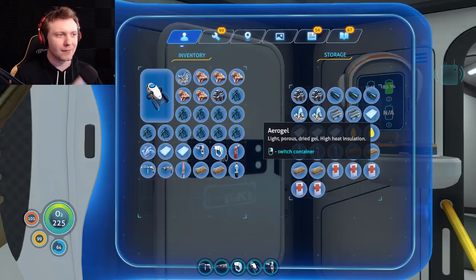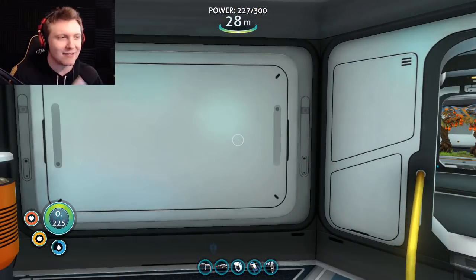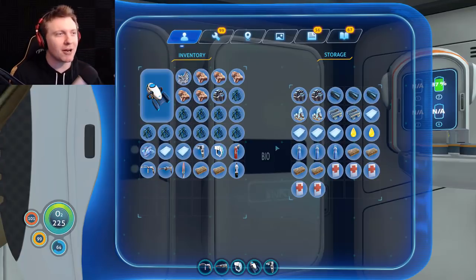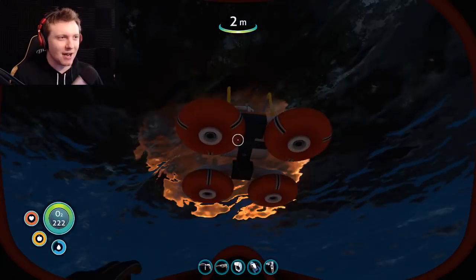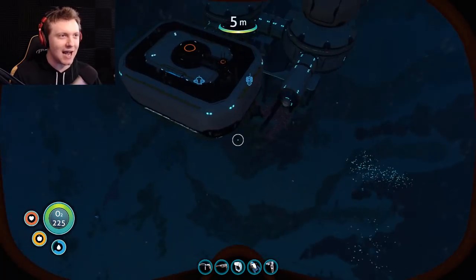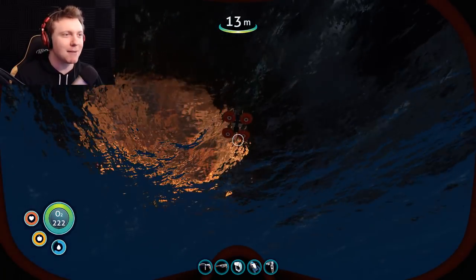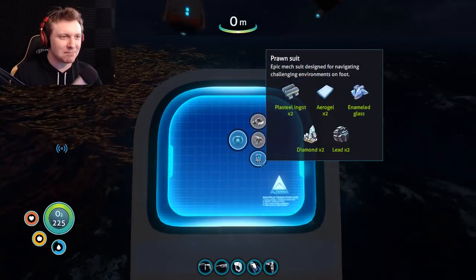I think I have what I need to get a prawn suit — an ass beater suit, an awesome suit — and I have the vehicle customization area. I can name it, color it, all that stuff. So I think that's what we're gonna do today. We're gonna go explore the gassy habitat area down in the Jelly Shroom biome. I think this is everything I need. I know I needed a diamond. Oh damn it, I only got one diamond. I have two diamonds for this dive. We're going back down. I need to make big lockers for all that.